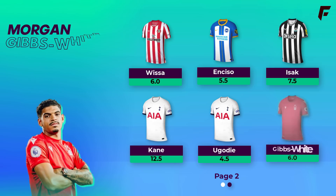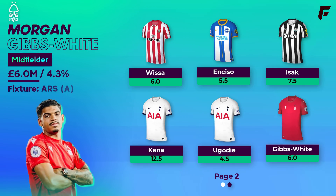Lastly it's Gibbs-White, who quietly had a great season for Forest — he put up more returns than Bruno as well: 5 goals and 12 assists, 17 returns for a side who were battling relegation. Really impressive. He's just 6 million and 4.3% owned. He's cheap enough that you could even get away with benching him away at Arsenal in GW1. 145 points last season is a respectable score for 6 million.